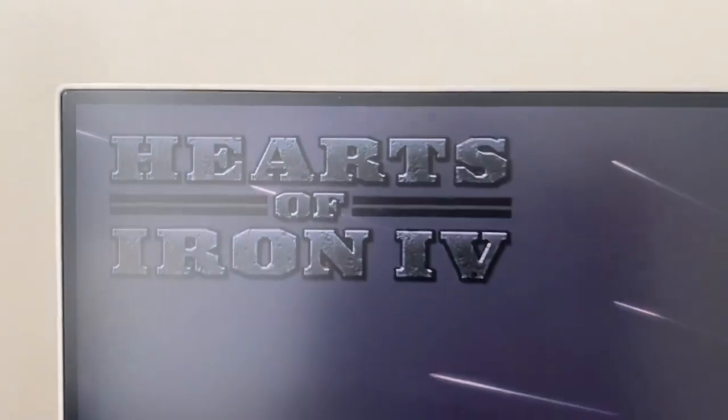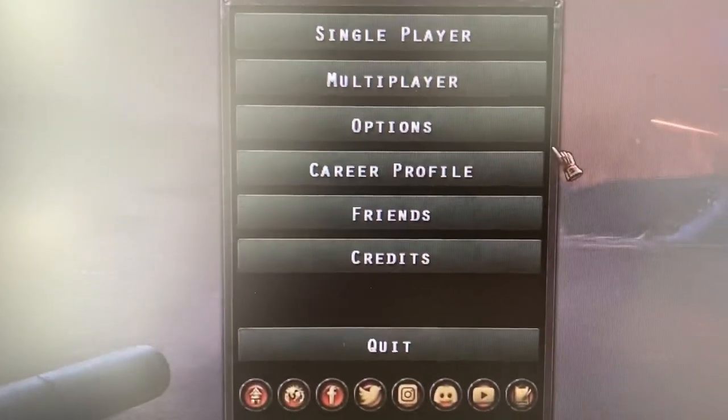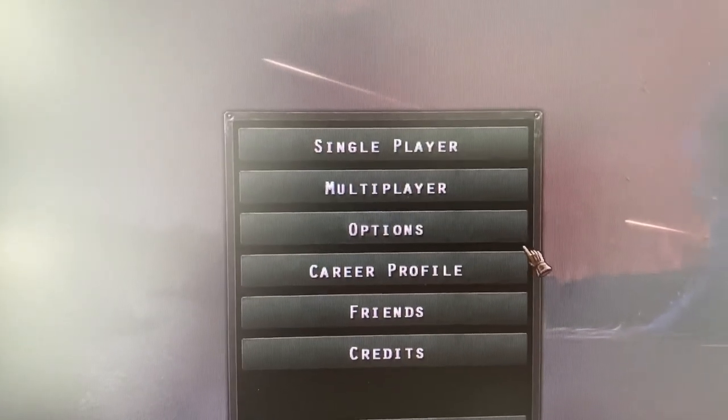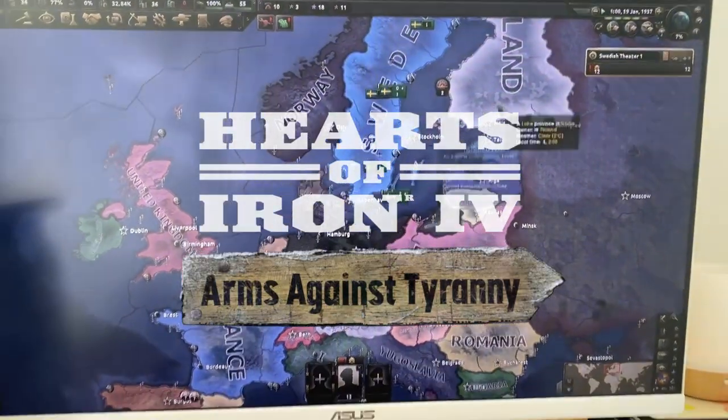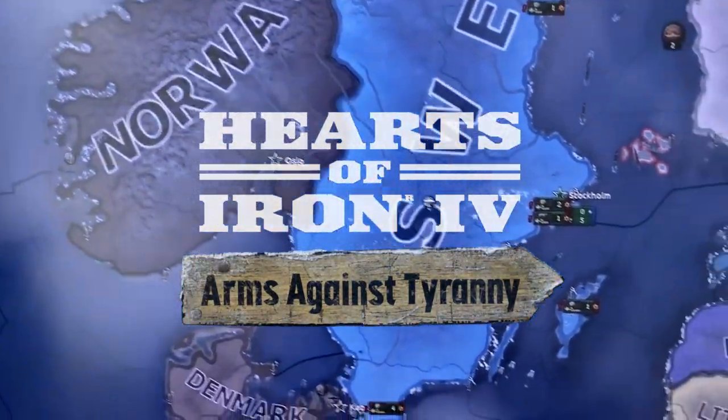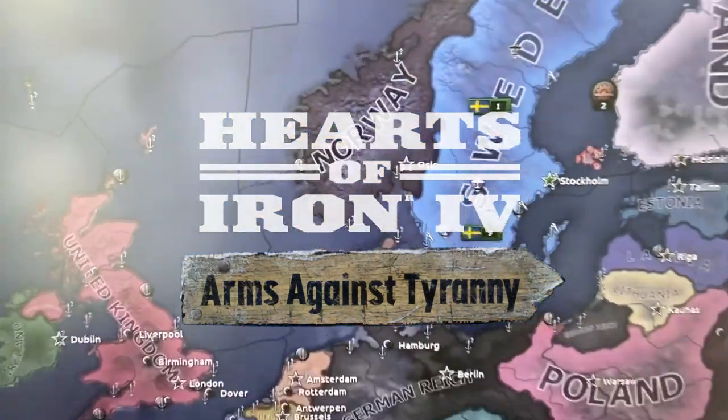In today's video I'm going to be sharing with you guys how I got Hearts of Iron 4 and their new DLC Arms Against Tyranny completely for free. This is super easy to do — I'm actually going to be sharing where we can get this free verified game code, which will give you access to the full game and their newest DLC. If you're interested in how I did this, definitely keep on watching.